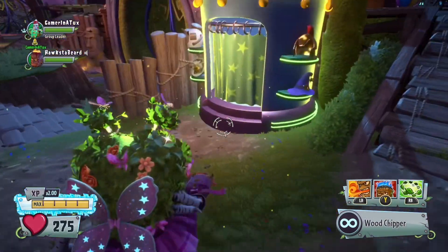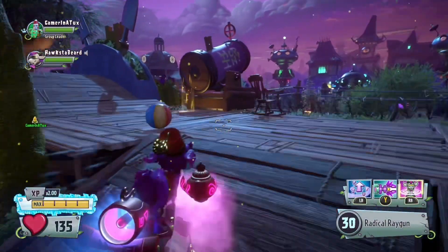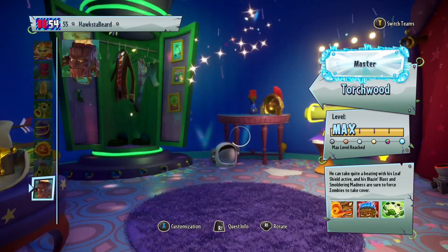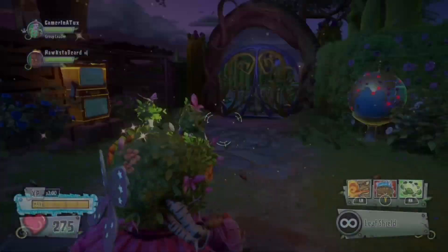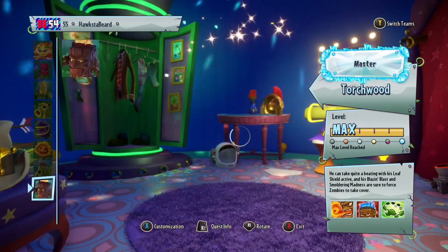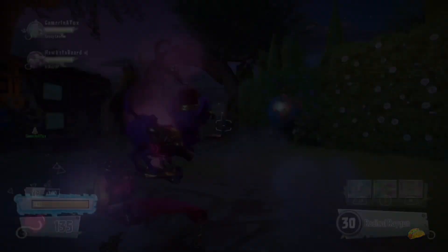So you're going to hold right on the d-pad, spam Y, and then after a little bit start spamming A. It's pretty much a luck thing. Once you become a plant goat like I just did, you're going to have to run to the cannon and get teleported back, because after a little while of being a plant goat it will just send you back to the booth — so you want to be sent back to the booth while as a plant goat.